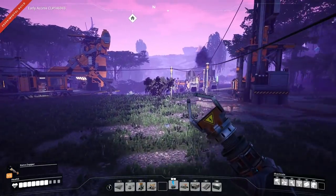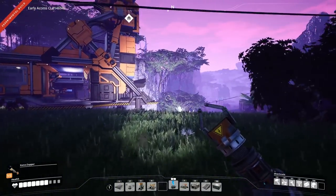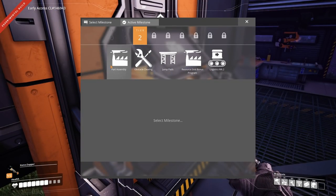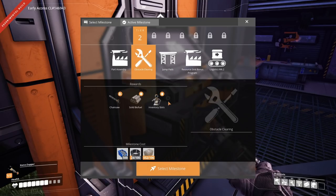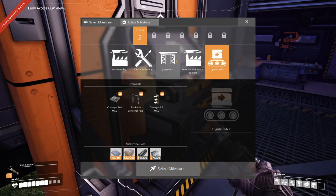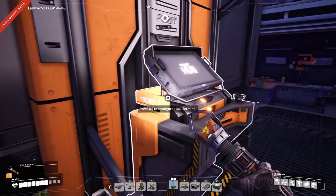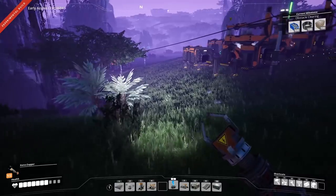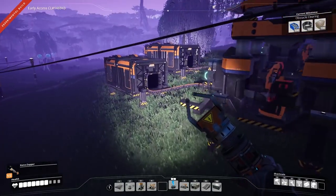There are some level 2 research options here. The obstacle clearing one is pretty good because it allows us to get the chainsaw. Logistics is also okay. Logistics mark 2 I'll need a bit later, but the one I really want is the obstacle clearing. We're not going to do all the handcrafting here — we can do that on our own time.